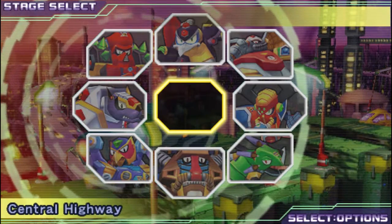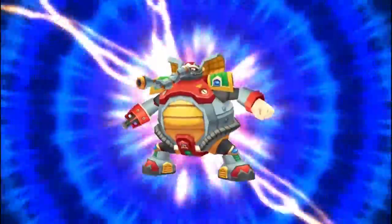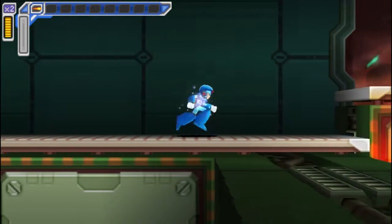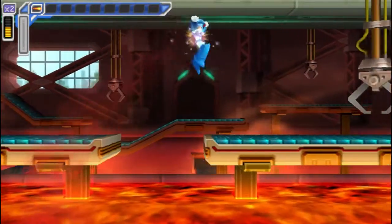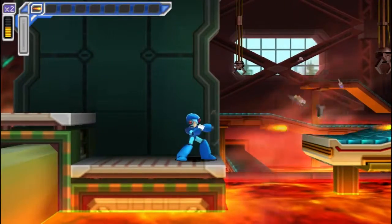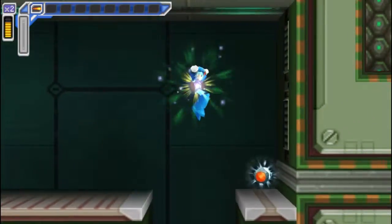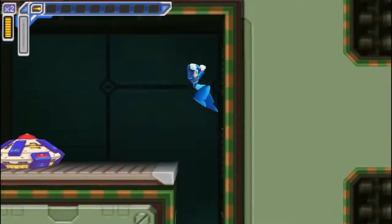Alright, I'm gonna do one more level here. We're gonna go to Flame Mammoth, and hopefully he doesn't kick my ass. That's a big hopefully, actually — he usually kills me. When I play this on hard, I normally die out to him and come back after I've beaten a few other bosses, gotten some hearts. I'm not used to doing this level without the dash boots. And the reason why I chose this level and not Chill Penguin is because in Maverick Hunter X, the dash boots are actually found in this level instead of Chill Penguin's. You actually get them right up here, where the blaster upgrade used to be.